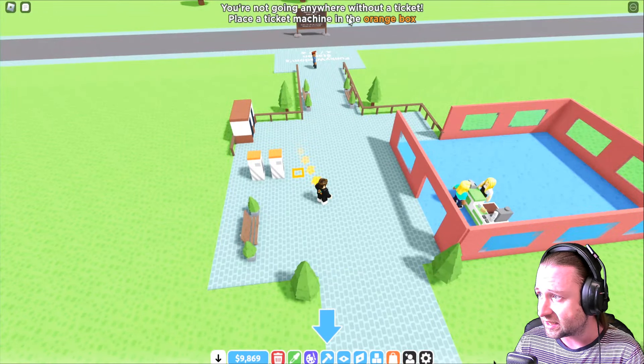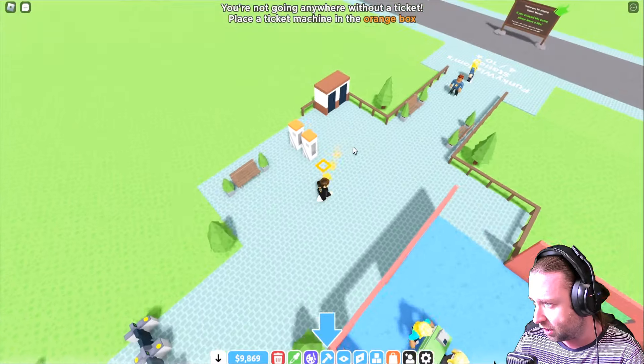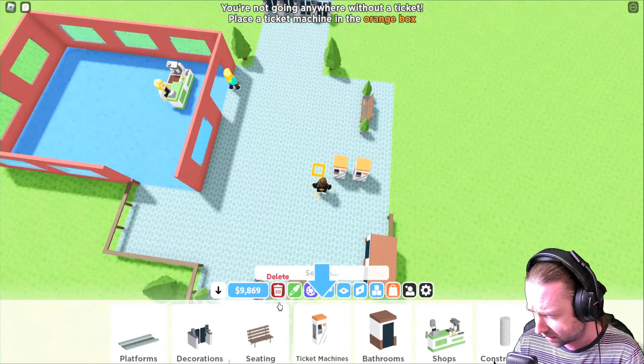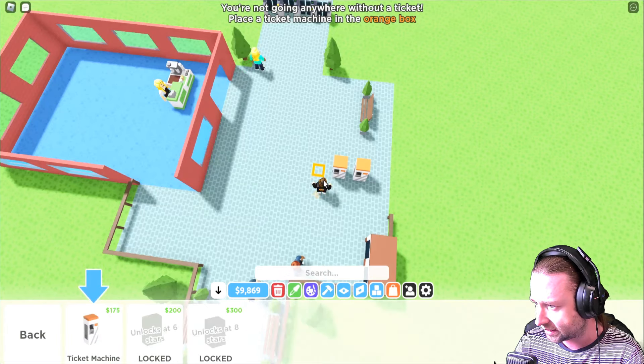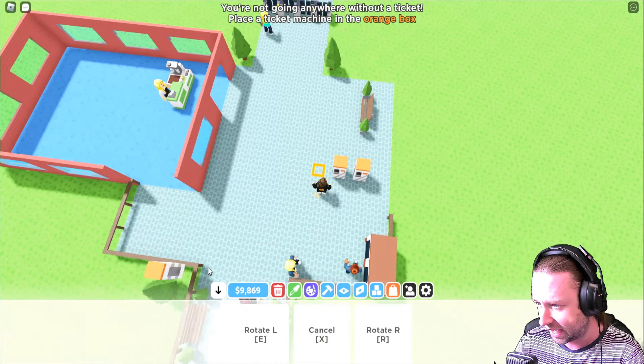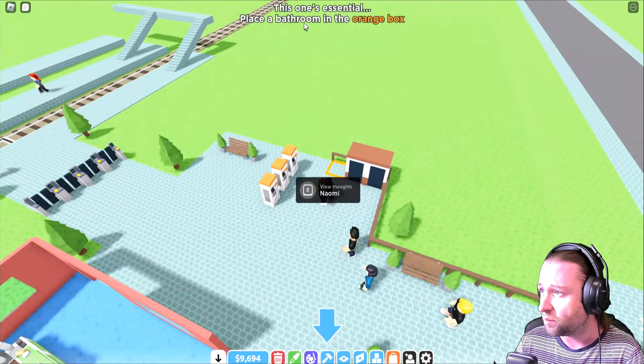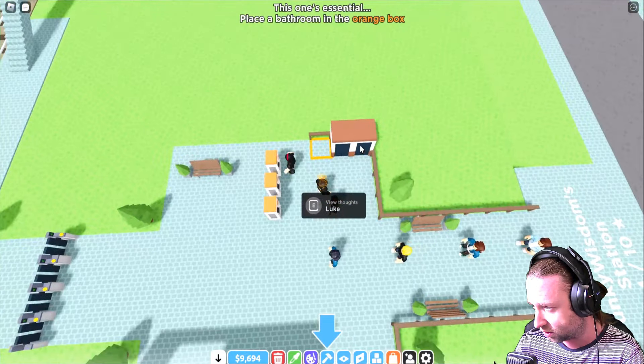You're not going anywhere without a ticket — place a ticket machine in the orange box. So we're taking ourselves back to the build menu and we're going to go ahead and place some ticket machines down. Okay, is that facing the right way? It is indeed.